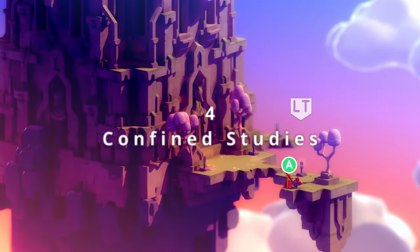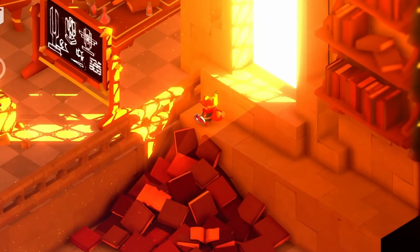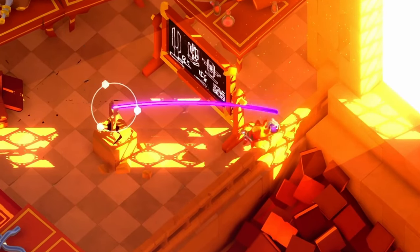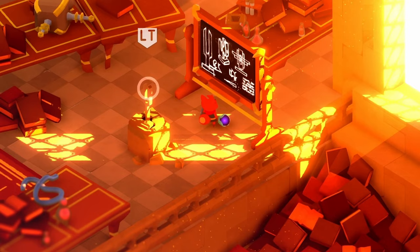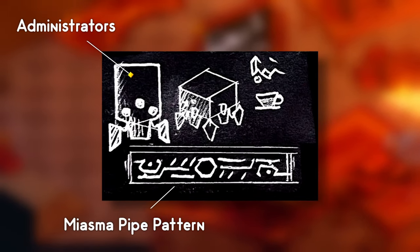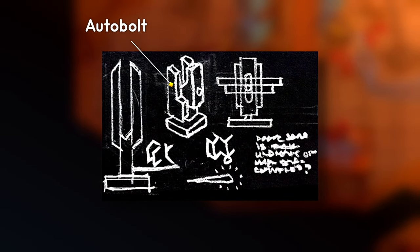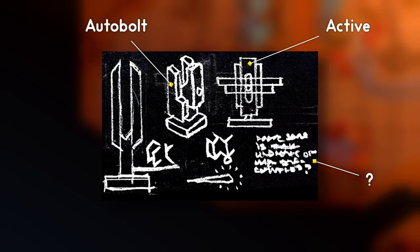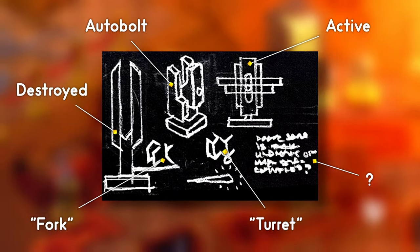Our next secret can be found in the library. Here the aptly named character, The Librarian, researches the meaning of everything that surrounds him, from the Golden Cross to the Void Touched. One thing you might not have noticed is that on his chalkboards there is text written not only in Trunic, but also in English, which is very unusual for any of the creatures inside the game's world. There are a total of six chalkboards with unique information. The first includes images and information on the administrators, accompanied by a small picture of coffee and the word admin in Trunic. A chalkboard with autobolts — the turrets — is also present, showing them in active and destroyed forms, with the destroyed form labeled fork and the active form labeled turret.